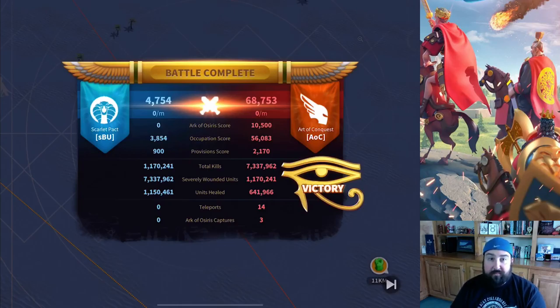With the Ark of Osiris, the alliance gets a good chunk of points, but you personally don't get very many — it's like 100 or 300 points. So that's more of an alliance activity you take for the team to help get the buffs and the points. The alliance gets like 3,000 points, so that's a pretty big deal when you capture the Ark of Osiris. So personal points wise, occupation is a big deal and kills is a huge deal.